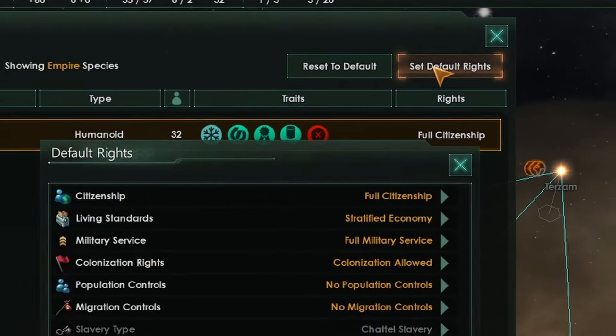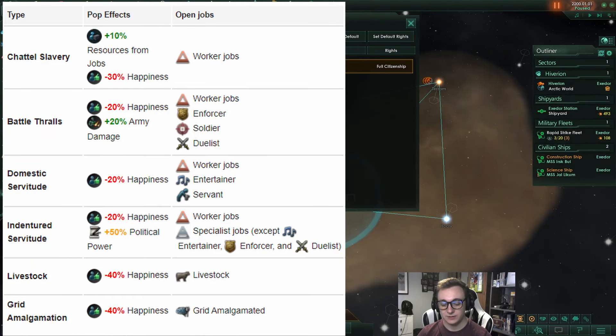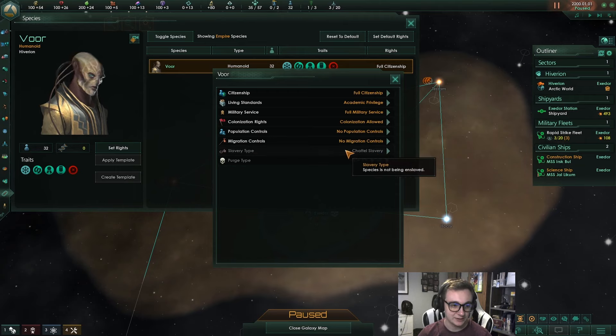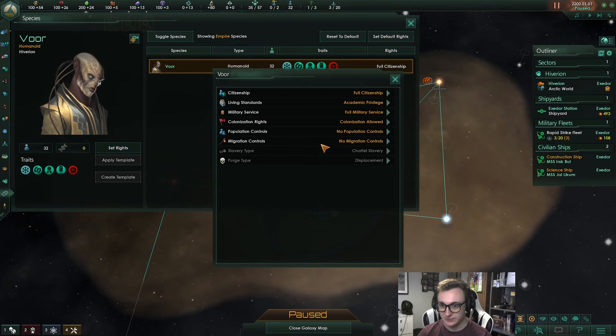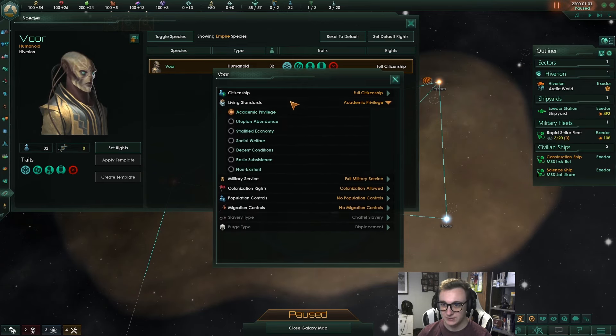Another side note: you can set default rights up here, and if you do have slavery enabled you can change your slavery type so that your workers can work specialist jobs too. If you don't have enough specialists it's good to switch your slavery type from chattel to indentured servitude. These are options I know I didn't look at until very recently.